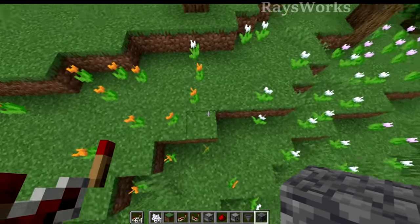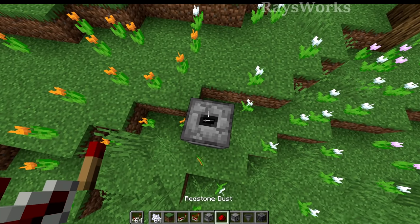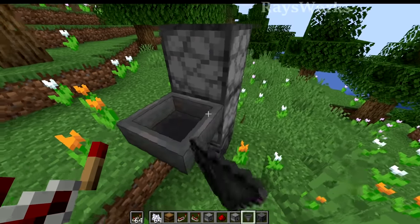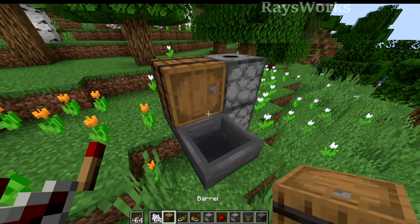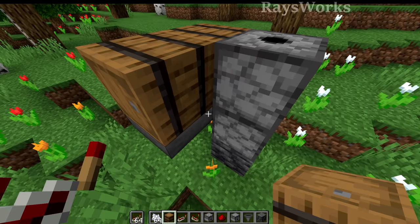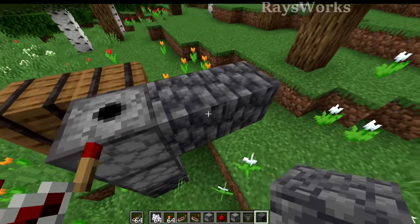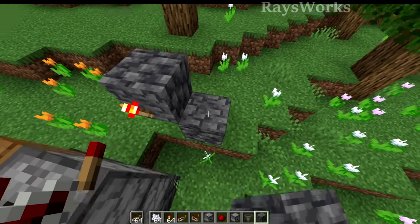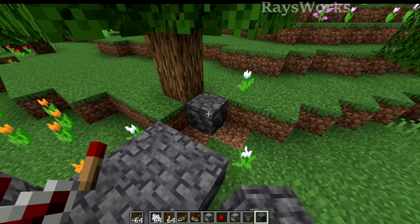We're going to start out right between the two different types, and we're going to place in a dropper facing upwards, and then a dispenser on top of that facing upwards. We'll then have a hopper pointing into the bottom dropper, and another one pointing to it. This is where we're going to put in the bone meal in these containers. You can connect this however you want, and the bone meal will go into the dropper and eventually into the dispenser. Then we're going to come on this side of the dispenser and place in a torch facing it. Now we'll place in some blocks — this is going to be used to create delay to operate our entire contraption.